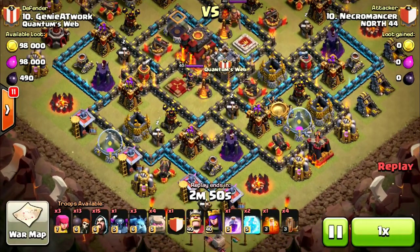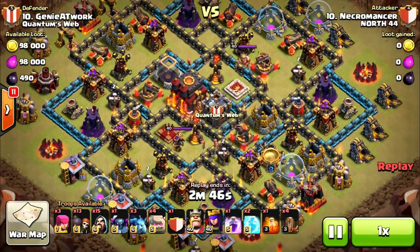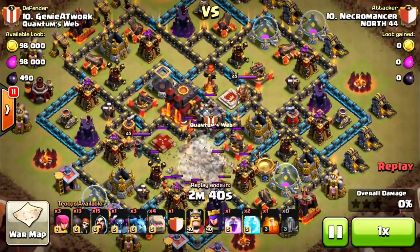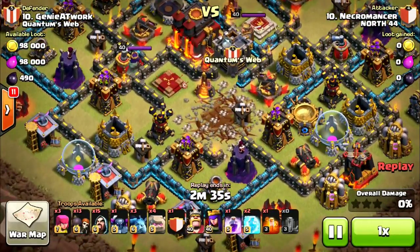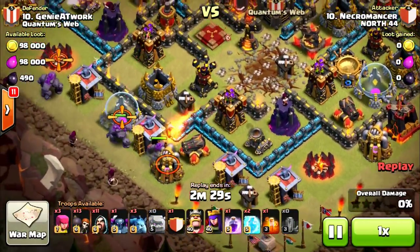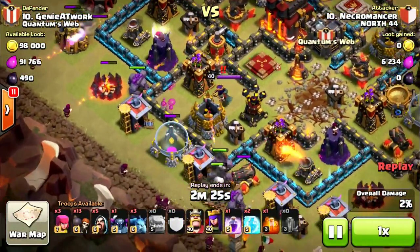We got one by Necromancer — pretty interesting. He opted for the 4 Earthquake level 3. This is why I wanted to show this attack. A lot of times with these off-center bases, you'll see dragons or jumping into the center here. This one's not as off-center as most of them, but he has an interesting strategy. He broke all those walls and he's going to head straight towards that cannon — going in for the ground attack. Spread out all his wizards nicely, just a good little spread there.